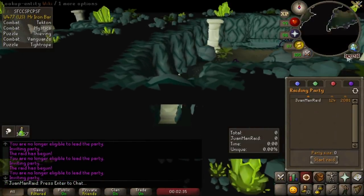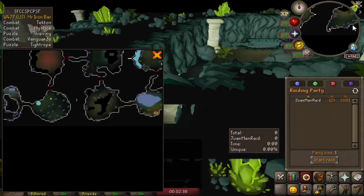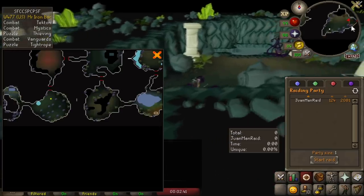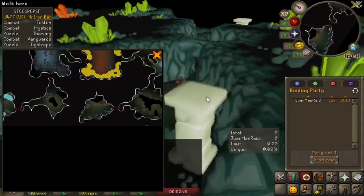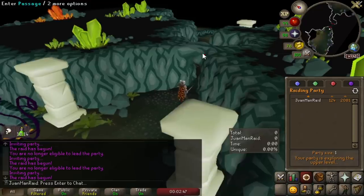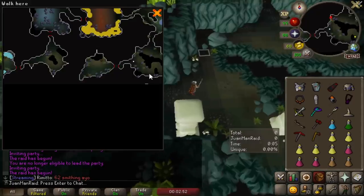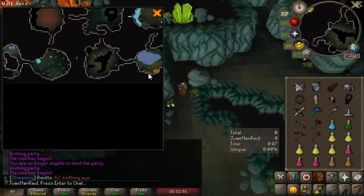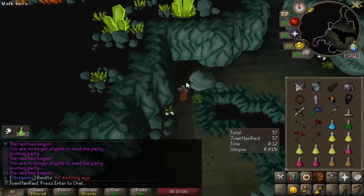Let me review this raid layout. This is a really nice layout — only three bosses and two skilling with agility. The other skilling is demon room, which since the update has been way better over ice demon. Tekton start is amazing. Skeletons is typically an easy room. You end the raid before Olm with vanguards, which is perfect for supplies. Vanguards at the end is really nice if you're going for no-prepping because you get all your supplies back before Olm.